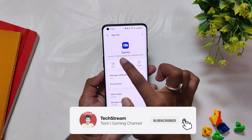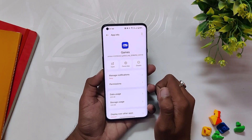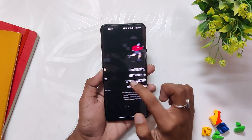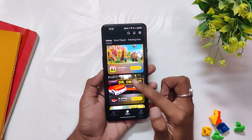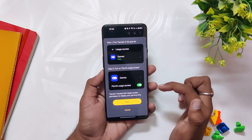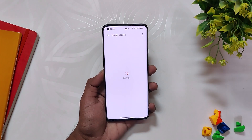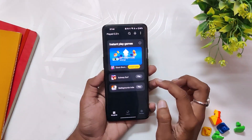If I long press on the app and go to the info section, you can see the version is 4.9 — previously it was 4.8.6. Opening up the Game Space application, you can notice there are no UI changes in the application as such. It is exactly similar to the previous one. All the options like Games, Explore, and Review are the same as before, and even in Settings, everything is exactly the same as the previous version. The changes appear when you open up any game.